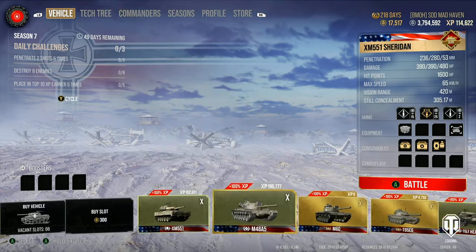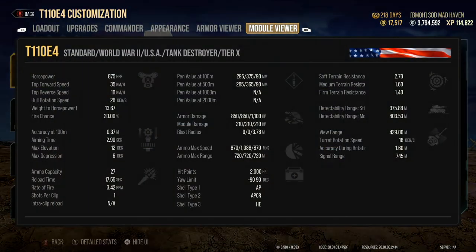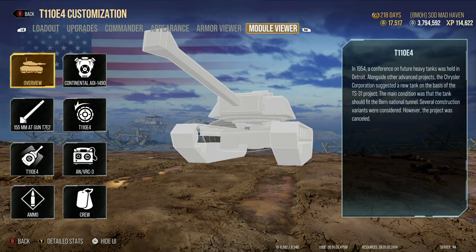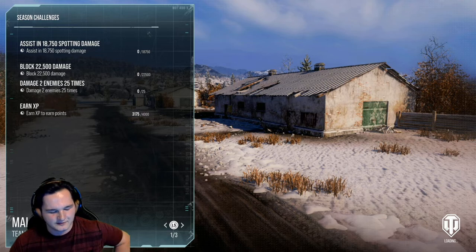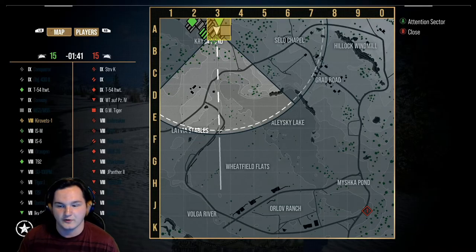The best comparison I have would actually be the OE-4. Coming over here and taking a look at the module viewer — 17.55 reload on that tank. I'm just really disappointed with how it all comes together. It's a little bit sad that they're bringing in a tank literally almost 40% worse. It's the first time I've ever seen them bring in a tank 40% worse.